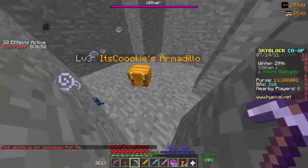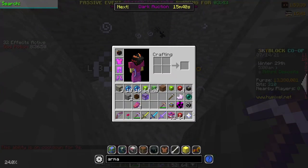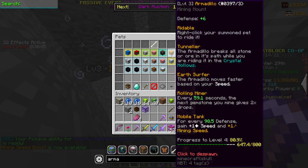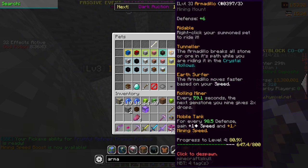So, the armadillo pet — look in the description, it looks really good. It says Tunneler: it breaks blocks while you're in the Crystal Hollows, and you move faster based on your actual speed. Rolling Miner seems okay, not like amazing, but looks good.